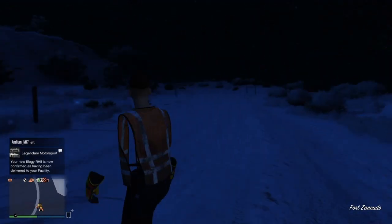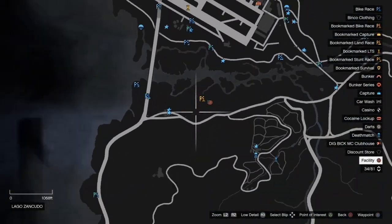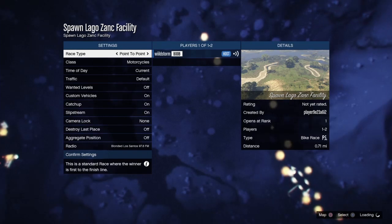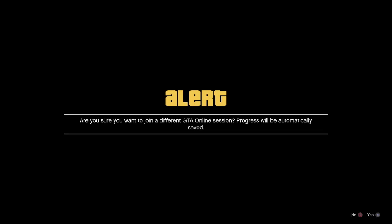Next, you can start up any job. I have this bookmarked one so I can fast travel, but you can just start this one or any job near your facility. When you've loaded into the job, you just need to find someone that you can join in GTA Online, so make sure they're in an online session. Just accept the first alert and deny the second one, and you should teleport there.